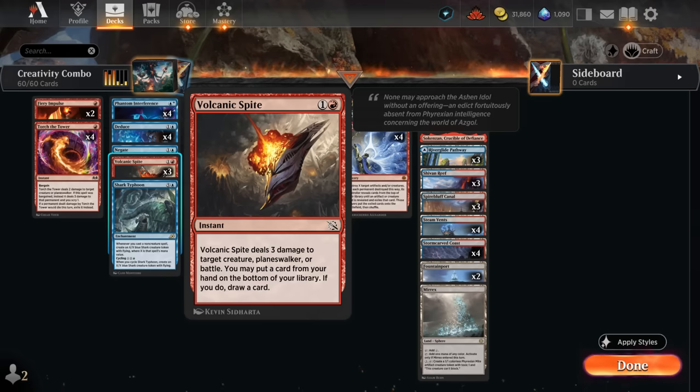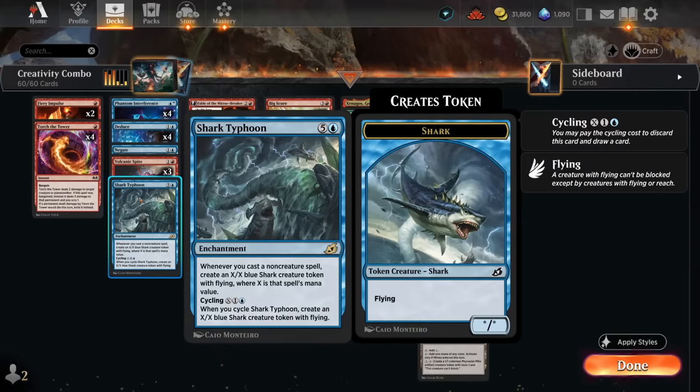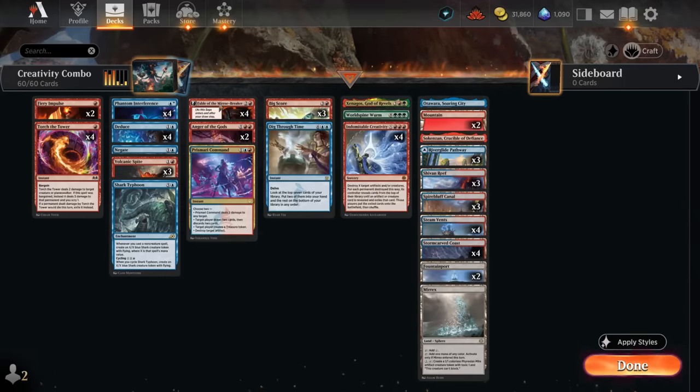Volcanic Spite deals three damage and can put one of our combo pieces back on the bottom and draw, or just improve our hand in general. Shark Typhoon can be cycled — ideally for at least X equals one so we get a 1/1 shark token as something we can target with Creativity. But it can also be a backup plan in case the combo doesn't work out; we can cast the six-mana enchantment and take over with shark tokens.